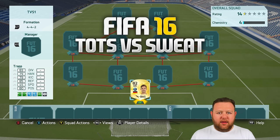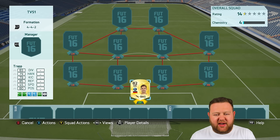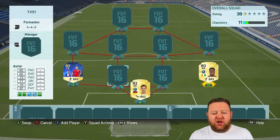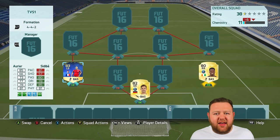Heading into the video then, we start with the goalkeeper, who doesn't count towards the TOTS vs. Sweat battle. I've gone for the 82-rated Trap — pretty average, standard goalkeeper. In hindsight, I think I should have gone for the 92-rated Team of the Season Rufier, because the guy's like 30,000 coins, which is absolutely nuts.